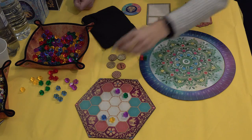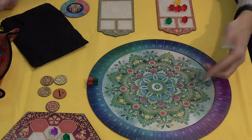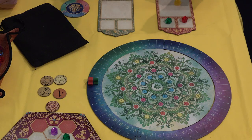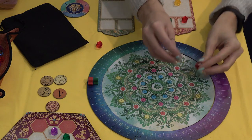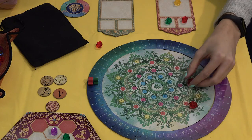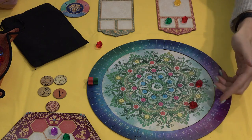What about placing? On my turn, I can choose to take my cubes from the treasury and put them on the mandala — on the spots of the same color. There are two ways to do it. Either I take all the cubes, discard one, and place the rest, scoring the amount of points — so that would be seven points.